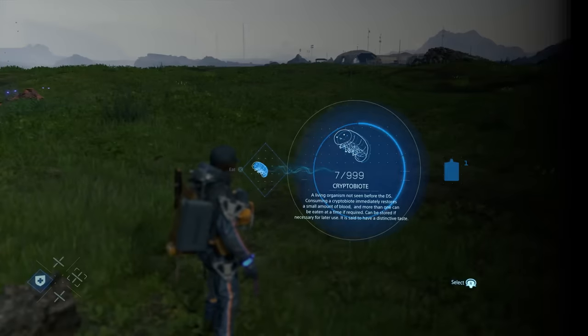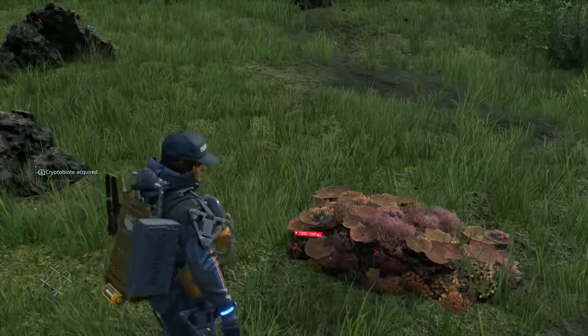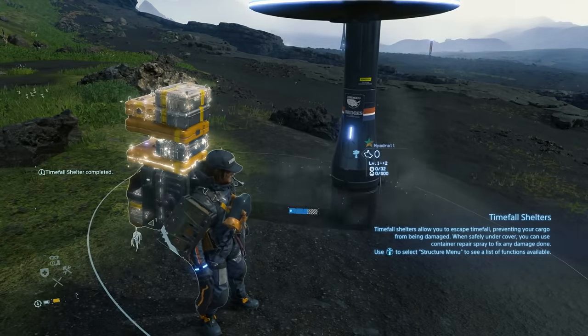Horde Crypto Buyouts — they refill blood just like blood bags but take up less inventory and you can carry tons of them. Timefall shelters don't just protect you from timefall; they'll also fully restore the condition of your cargo.